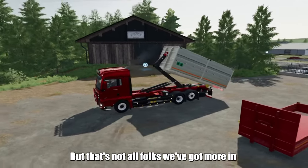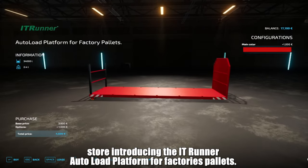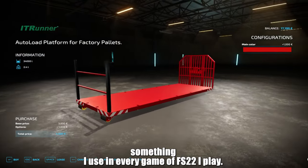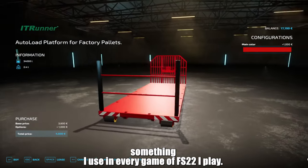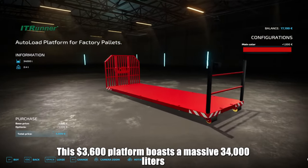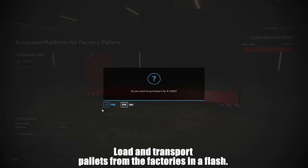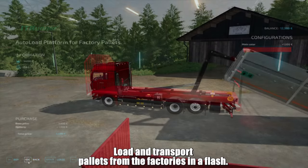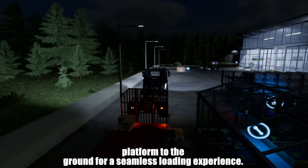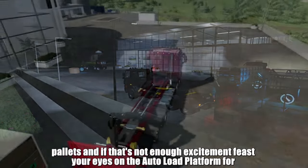But that's not all folks. We've got more in store, introducing the ITRunner autoload platform for factory pallets. The autoload platform is something I use in every game of FS22 I play. This $3,600 platform boasts a massive 34,000 litres capacity. Load and transport pallets from the factories in a flash. Just remember to lower the platform to the ground for a seamless loading experience. No need to sell those precious pallets.